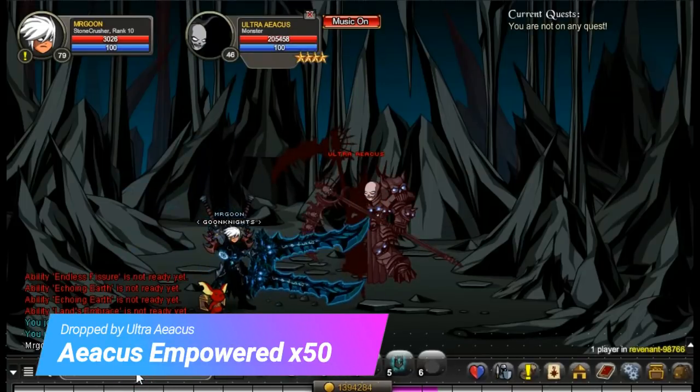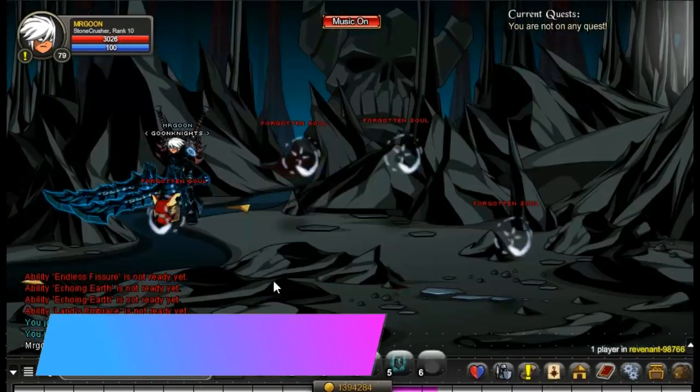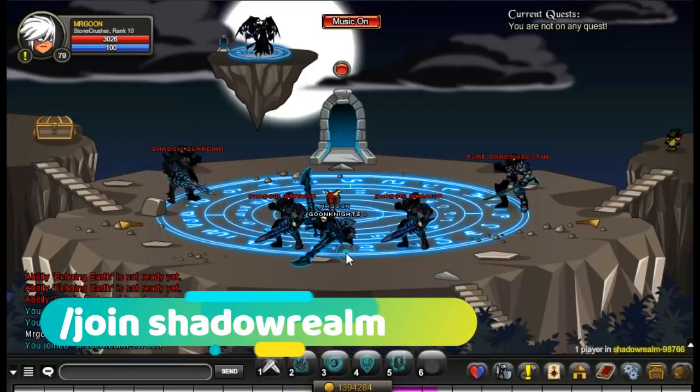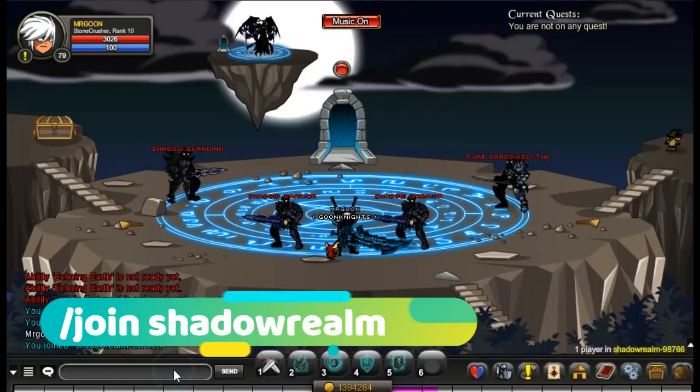Start off at Join Revenant and defeat the boss for the Asius Empowered times 50. If you then double back to the room you were previously in, you will see there are some Forgotten Souls which will drop the Tethered Souls — you do need 300 of them.